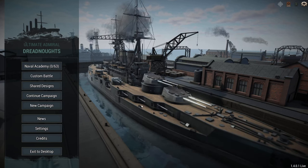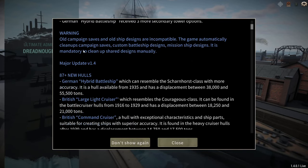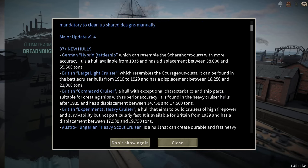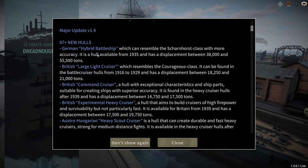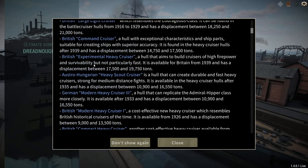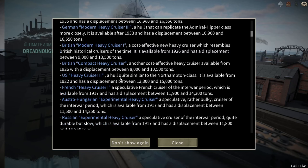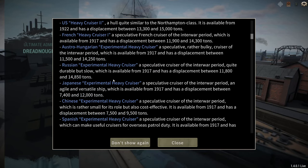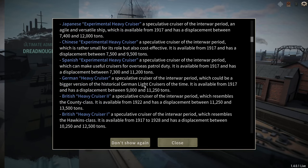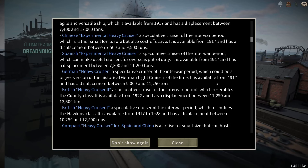Since we are here, what does patch 1.4 include? Well, 87 new hulls — a German hybrid battleship classed as a battlecruiser, lots of new British cruisers, two new German cruisers, and other new cruisers for France, Austria, Russia, and Japan. A lot of nations now have heavy cruisers that are kind of early interwar period type, available from 1917 onwards.